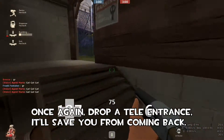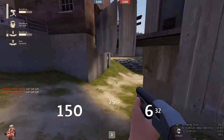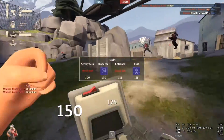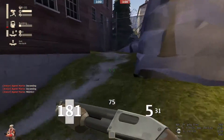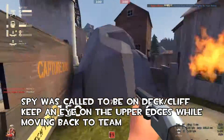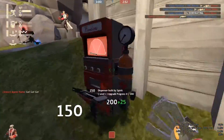Once again, drop that teleporter entrance — save yourself from coming back and wasting time. If you're wasting time, you're not doing engineer right. Get the mini up, spy check teammates. Even if you don't think they're a spy, it could be. We had a spy called out here on Cliff — I keep an eye out above me when going under, teammates keep an eye on me when I'm coming back. Everything's good, we found the spy.